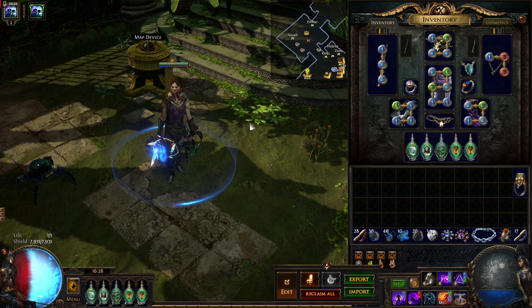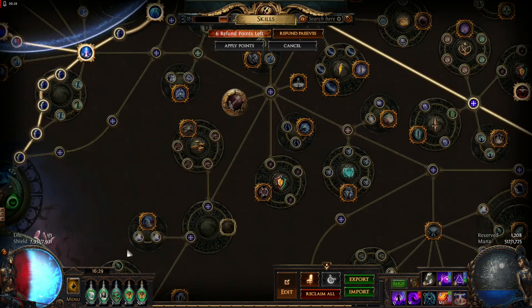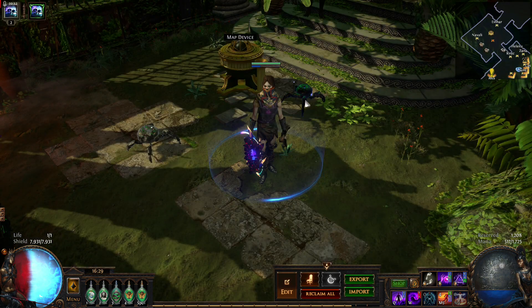The total cost for this setup was less than 1 exalted orb. To save currency, this version of the build doesn't use any cluster jewels. The wand was 5 chaos.